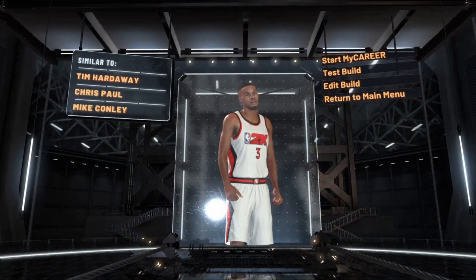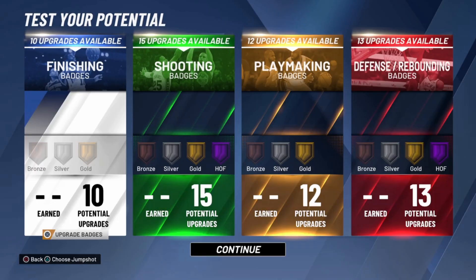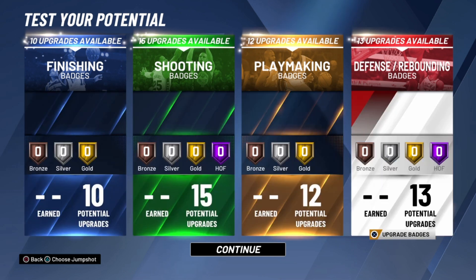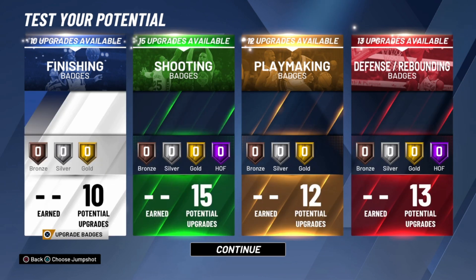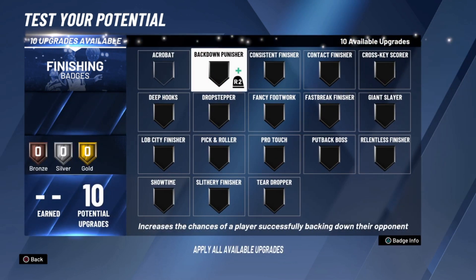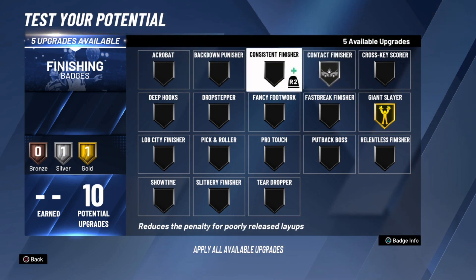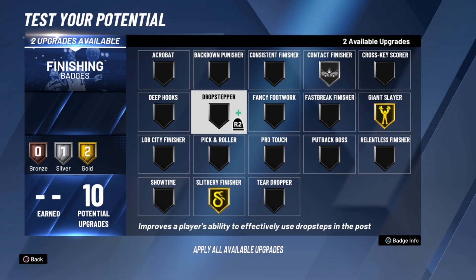Chris Paul does finish in the paint, but you're not really going to be taking too many paint shots with this build. Put that speed up to a 99 — he's quick. The good thing with this build is that it's a very fast build. Obviously at six foot or six foot one you should be fast. You can choose what you want to do with the badges. Fifteen shooting badges is kind of low, but there are slashing playmakers with 15 shooting badges who go absolutely crazy — you don't need 30 shooting badges to go crazy in 2K20.